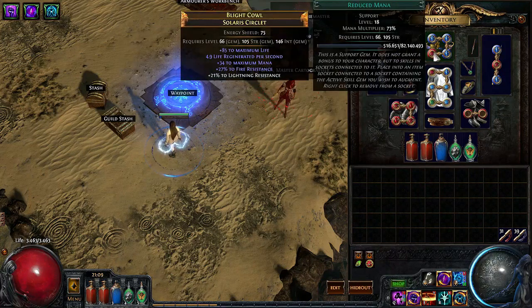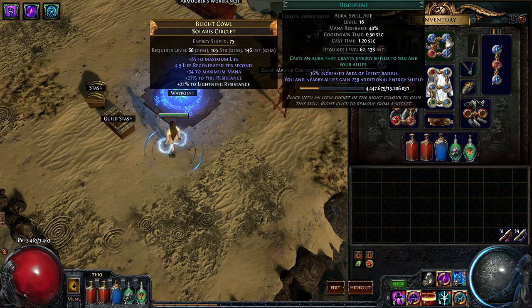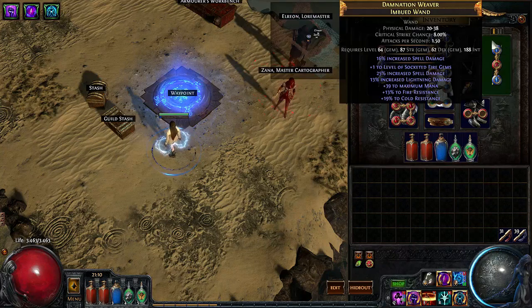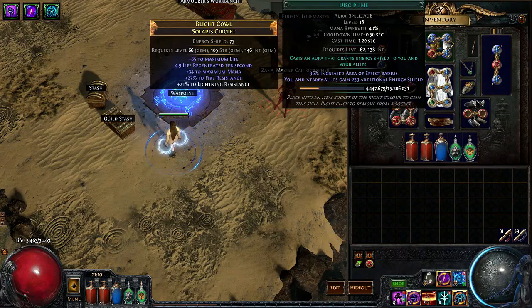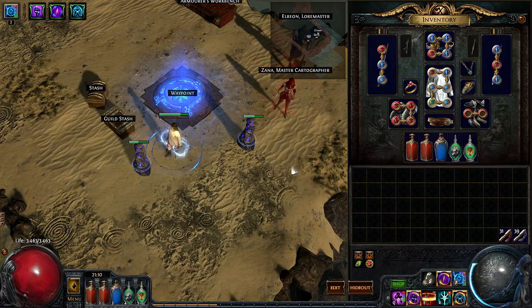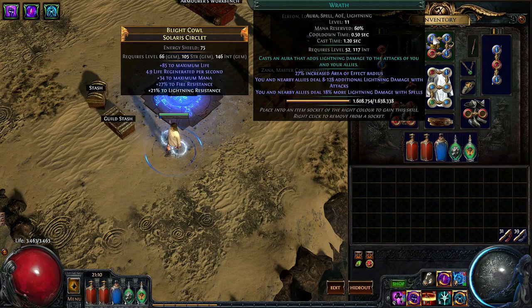If you only have a five-link, take out Increased Critical Damage. If you only have a four-link, also take out Slower Projectiles, leaving you with Spell Totem, Ball Lightning, Faster Casting, and Lightning Penetration. For auras, I'm using Reduced Mana, Herald of Thunder — you can also use Herald of Ice, which can cause enemies to be frozen by your totems. I'm also using Discipline, mainly because it adds to my energy shield which is converted through Eldritch Battery, allowing me to focus on less energy shield on gear and more armor.